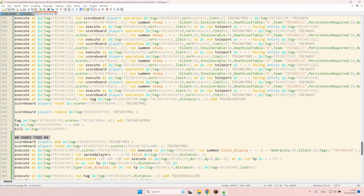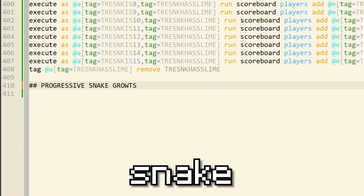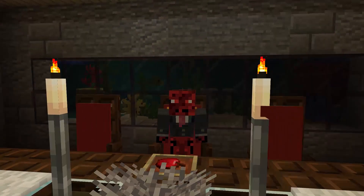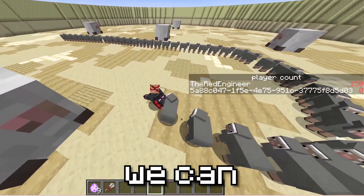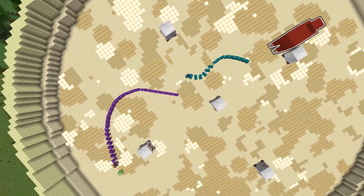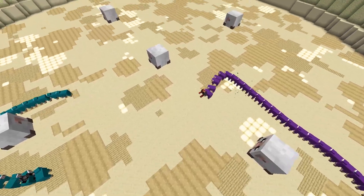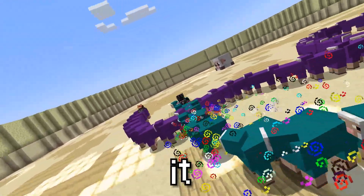I'll also add some progressive snake growth. I want the snakes to grow not only when they eat, but also every maybe four seconds. Now I can carry on with the kit items. In the original minigame, there were two different kits: we had the super snake kit and the speedy snake kit. And I'll let Jordan from nine years ago explain it.